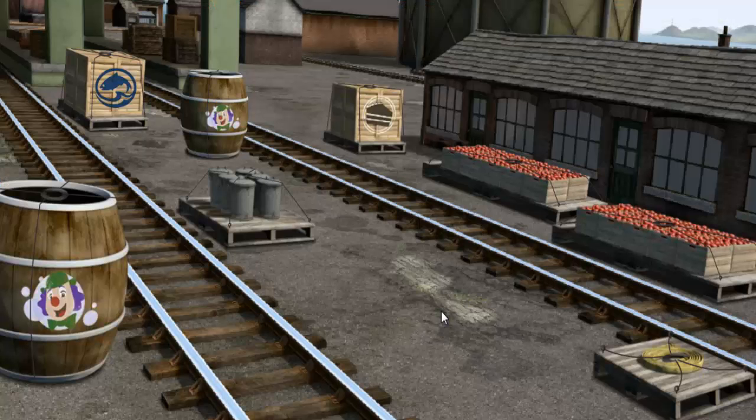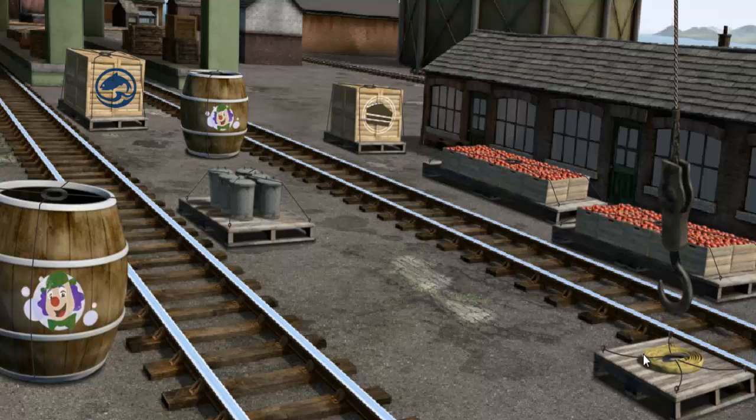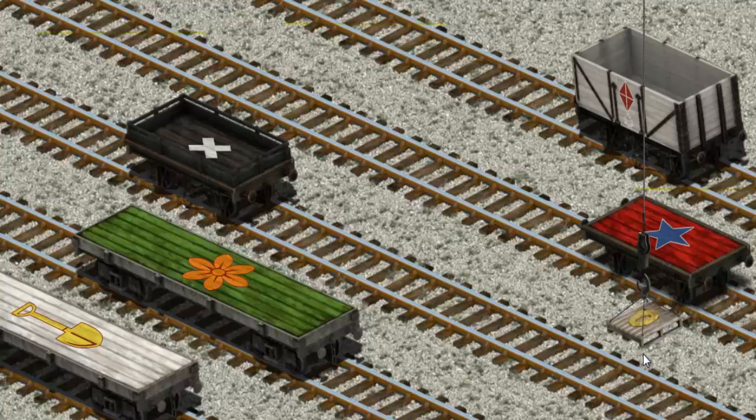It's a busy day at Brendam Docks. Thomas and his friends have many deliveries to make. Den must deliver Flynn's Hose to the Sodor Search and Rescue Centre. Help Cranky find Flynn's Hose — there you go! Let's lift and load! Now the cargo must be loaded. Show Cranky where the red flatbed with a blue star is. That's it!